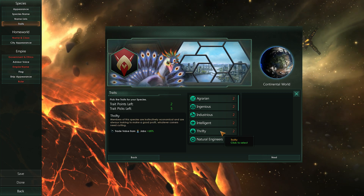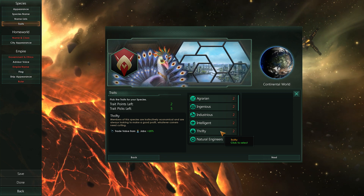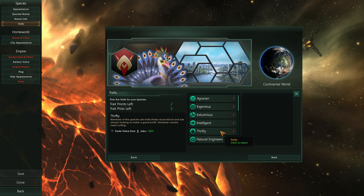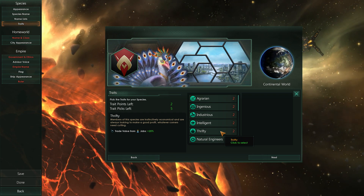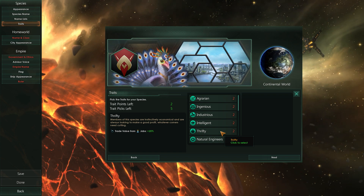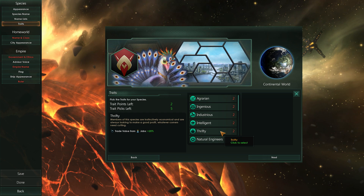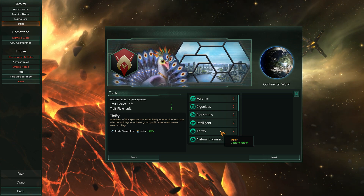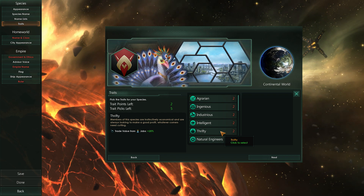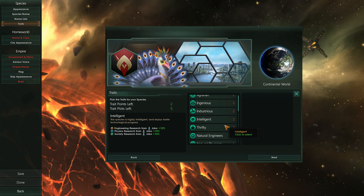A note about energy credits: they're not only energy in the sense of having enough electricity to run your empire, but they are also the galactic currency — used for trading, buying, selling, and paying upkeep. So very versatile. Can you add traits as time goes on or are you stuck with these? There are ways to genetically modify your species once you unlock the correct technologies and undergo some projects. Industrious gets raw minerals from your miners.